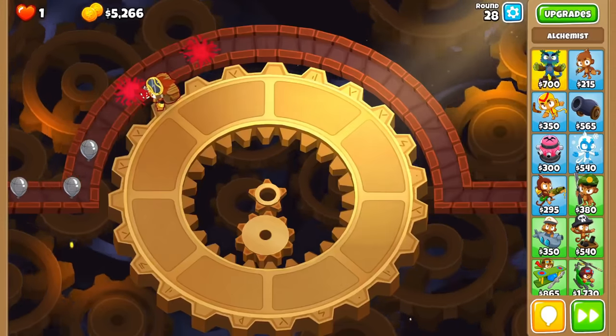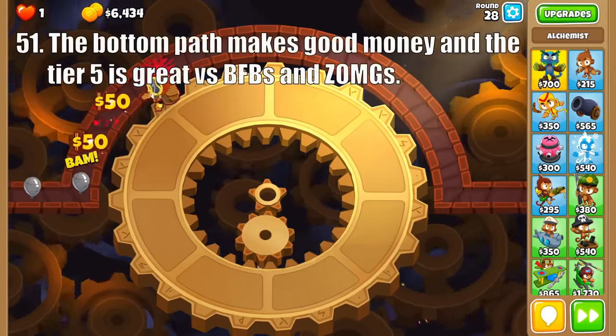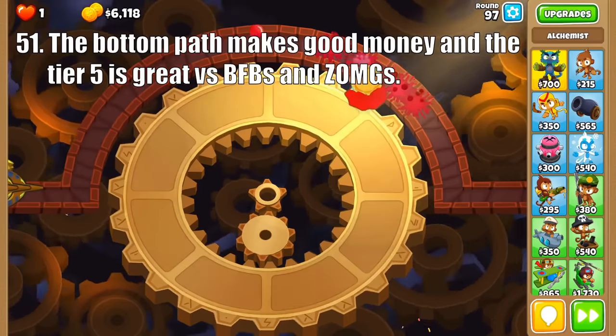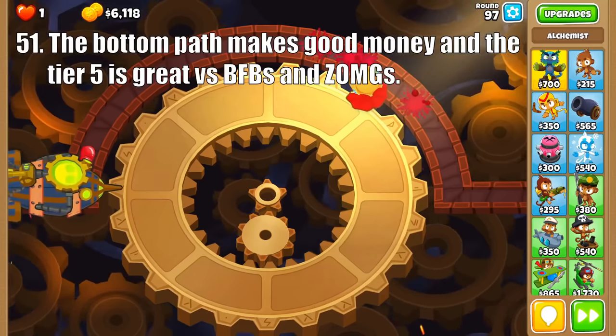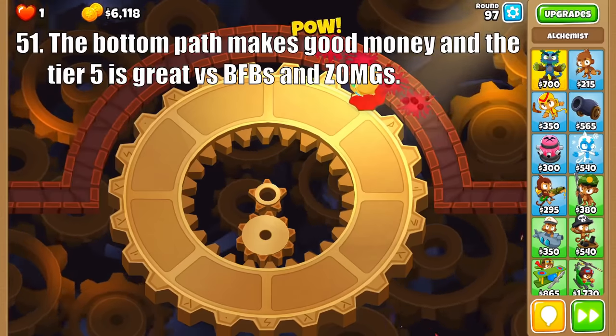And for the bottom path, Lead to Gold and Rubber to Gold can make some decent income, especially for how cheap they are. Though not as reliable as Monkey Town, they are much less expensive. And these guys upgrade into the Balloon Master Alchemist, whose strength is clearly in taking out moab-class balloons as he brings them down to red balloons with his magical shrinking potion.